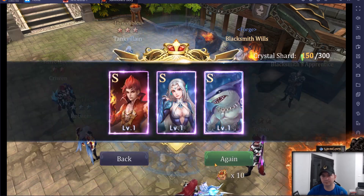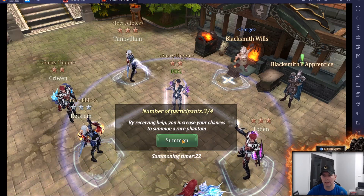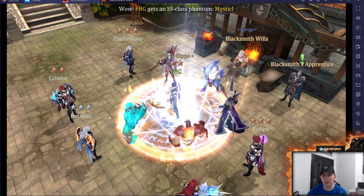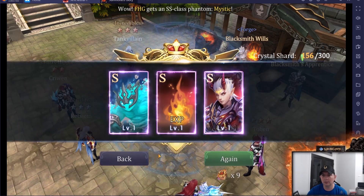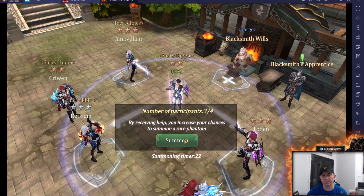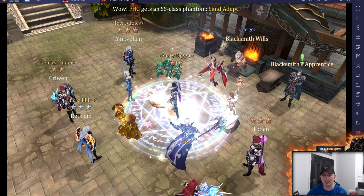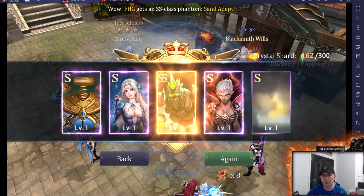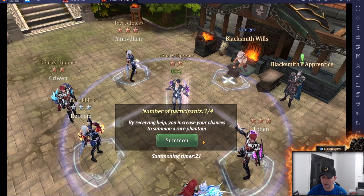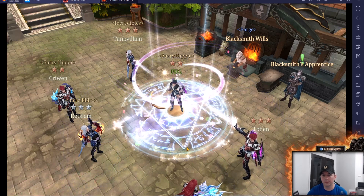We'll check the shard shop in just a minute because there are heroes I'd love to get from there as well. We got another phantom — looks like Mystic — then one more brings us to an even 25. Just a couple summons left, still looking for Secret Dancer and a couple others. Another one brings us to 26 — adding up the tally marks here.